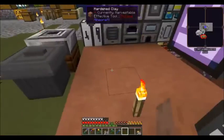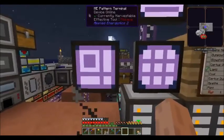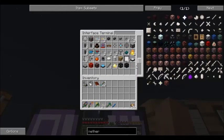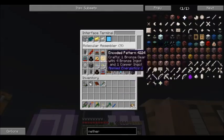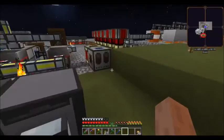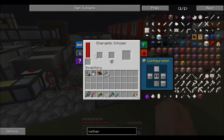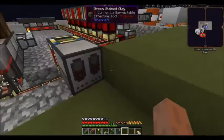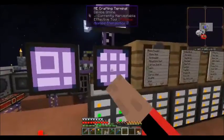At the end of last episode I was saying I want flight. Well, I taught the system to make a bunch of stuff, and I should have the ability to make everything I need to get a good jet pack going. I've got the energetic infuser set up over here to charge up with. Let's give this a try.